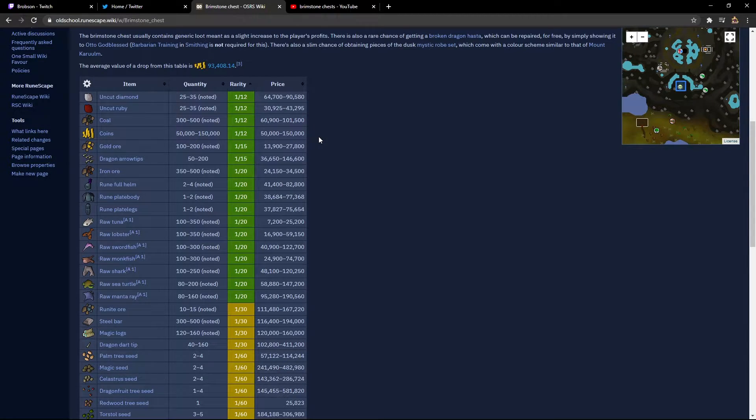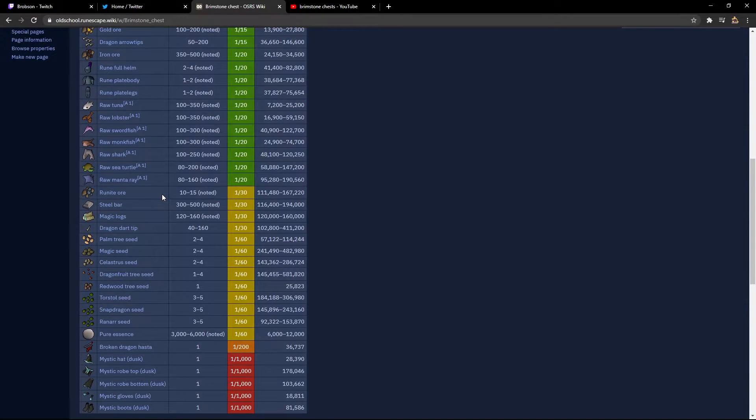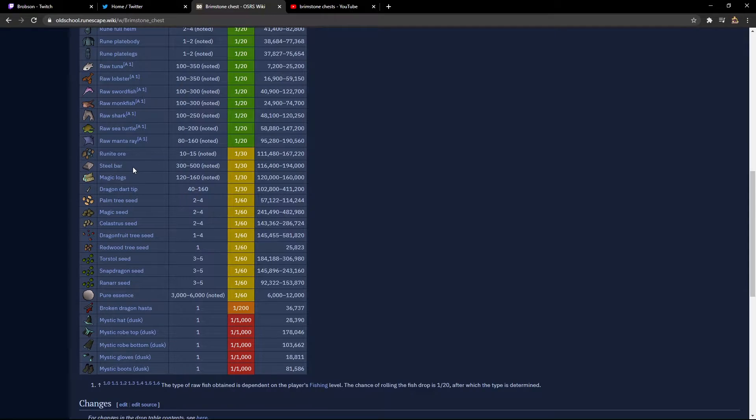Coal is something I'm actually running out of and was starting to buy from blast furnace. Dragon arrow tips — we don't really use those too much yet, but I can definitely use those in the future, especially finishing up barrows and whatnot. And then you know your gold ore, your iron ore, some basic things like rune items. Then you also have a bunch of different fish, which wouldn't really be that great because I like to AFK fish a lot. And then you have your runite ore and steel bars — I'm super looking forward to those because I am almost out of cannonballs.